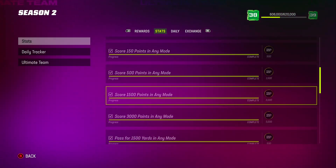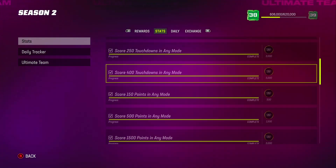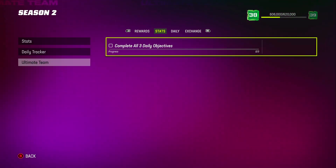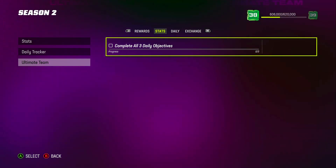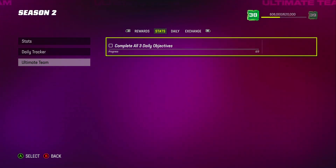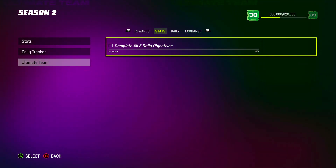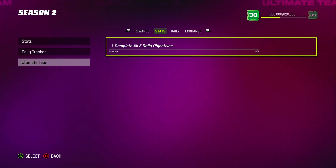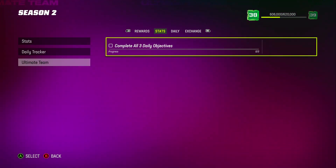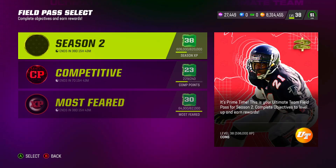Look at all the XP I got just for completing all this stuff — that's what helped me level up a lot faster. If you're wondering how people already have Josh Allen or are at higher levels, that's why — they're getting all this done. And then when you complete all three daily objectives, it's not showing the reward right now, but I'm assuming it still gives you around 800 XP like it did before. There's no reason for that section to be there for nothing.